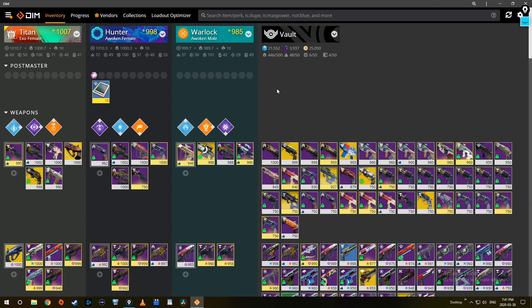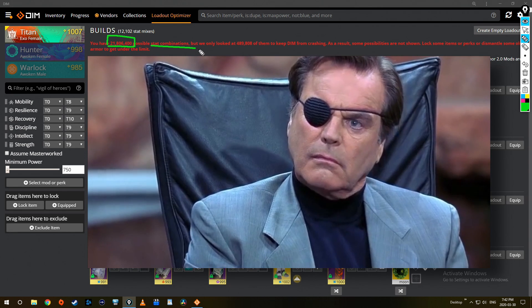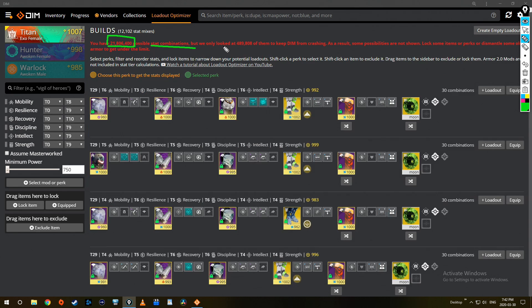From the main page, click on the loadout optimizer button. It'll bring you to a brand new page showing you all the possible combinations of your build. It's telling me that with all the gear I have, there are 21 million 806,400 possible stat combinations.